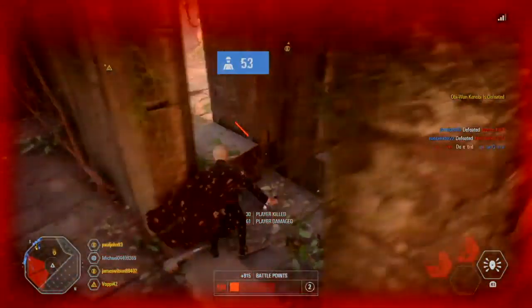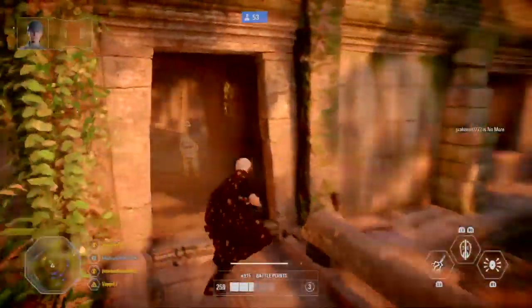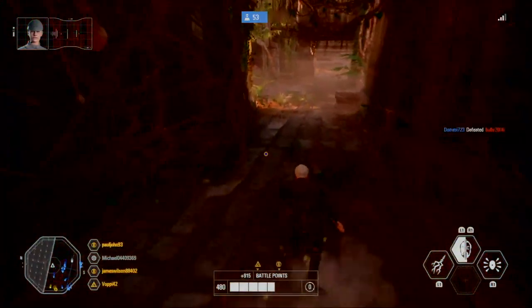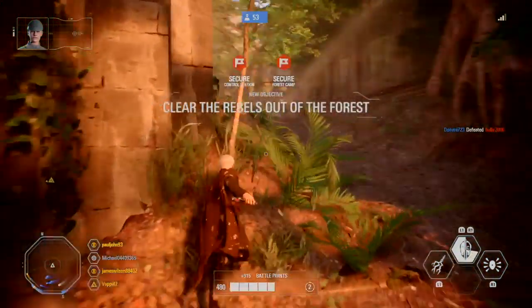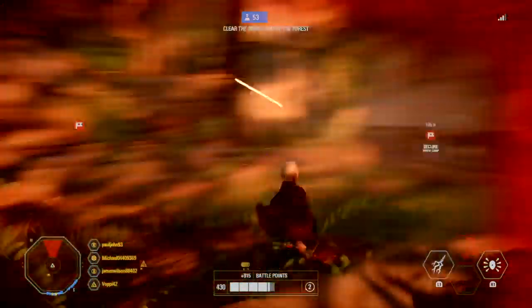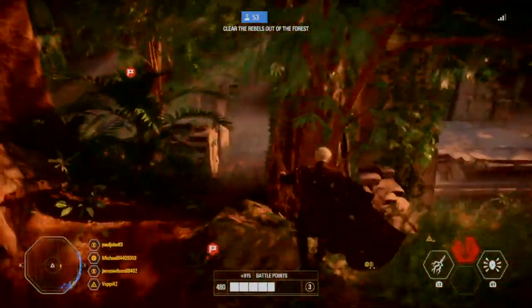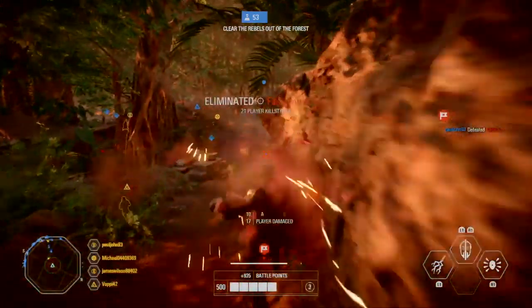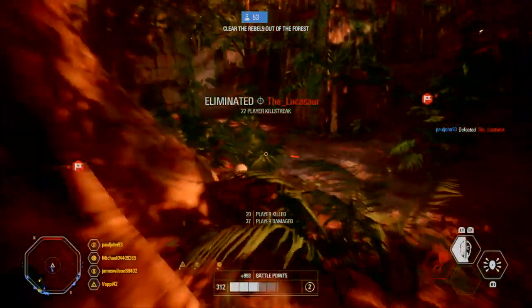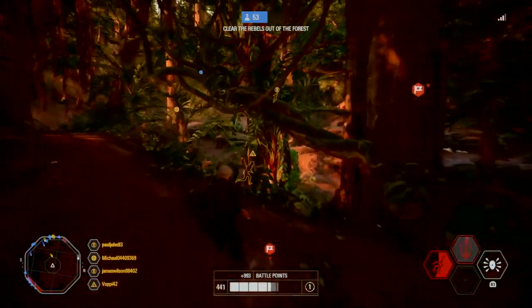The fourth tip is to try and find a balance between playing aggressively and defensively. You need to be confident enough to kill a lot of enemies, but also know when to retreat and regenerate your health or stamina. When you see a lot of enemies at once, try to flank them and kill them from behind so you don't take that much damage, and use your dash or roll as often as possible to make yourself faster as a lightsaber hero. It also helps you avoid enemy blaster shots and lightsaber attacks.